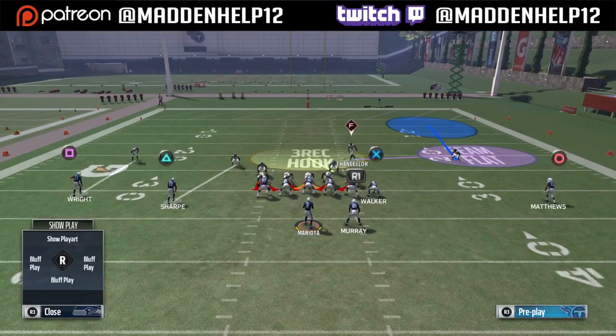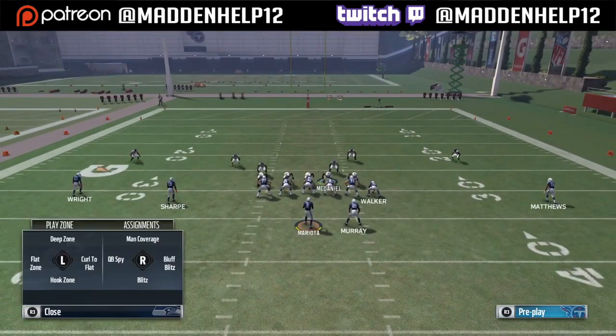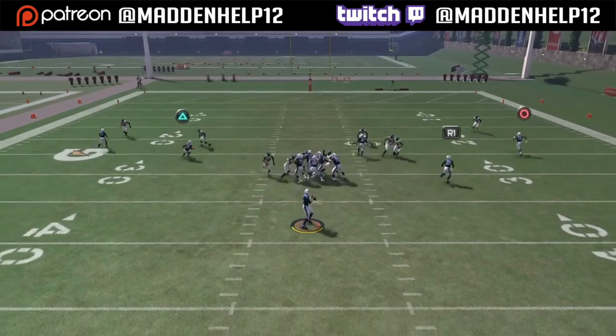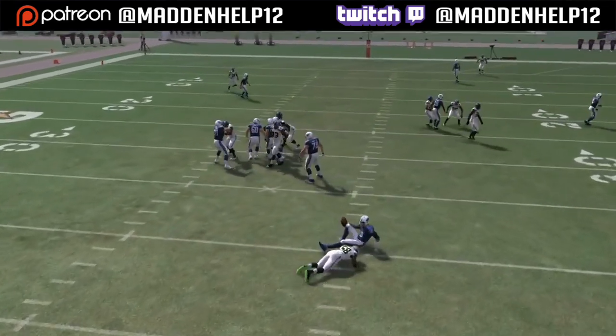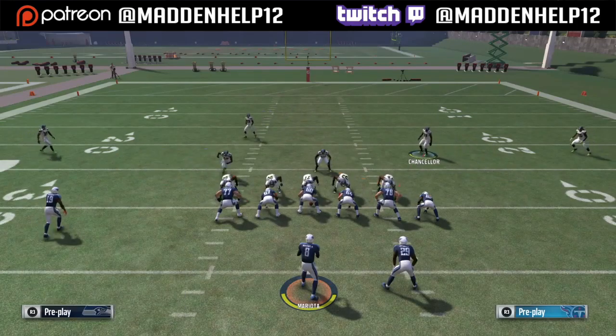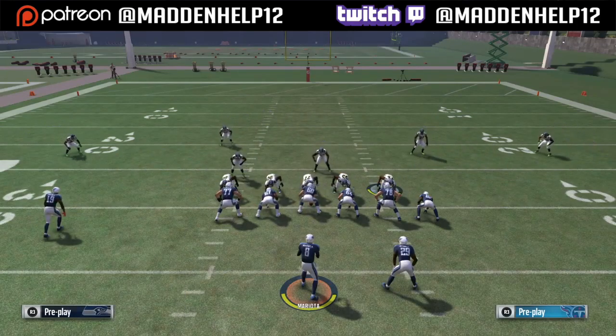The setup for this is: base align, pinch your D-line, crash them down, spread your linebackers, and then blitz your left outside linebacker. Then you can zone up your right-of-screen defensive end and right-of-screen defensive tackle, and we're going to get great untouchable, unslideable pressure.